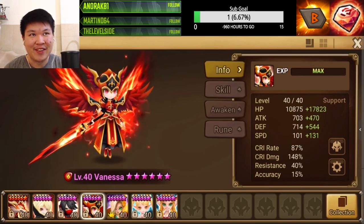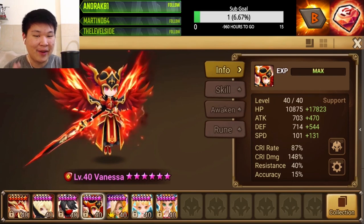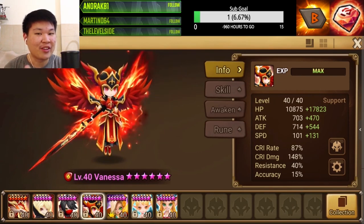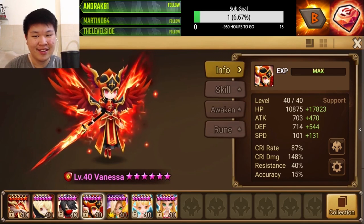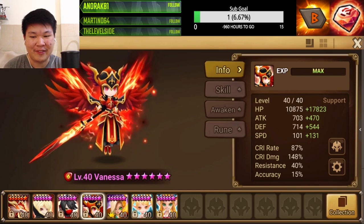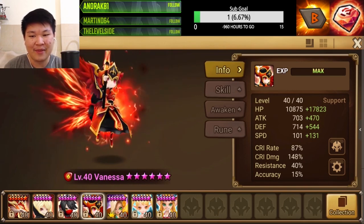Okay, enough venting. The next time you guys see me play Vanessa, she's gonna be in this base form, because I want to make full potential of her when I'm using Raok with her. But the guardian skin is so cool compared to this one — so plain and boring.